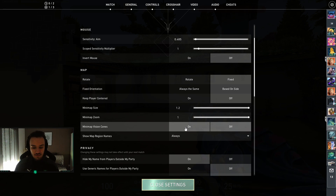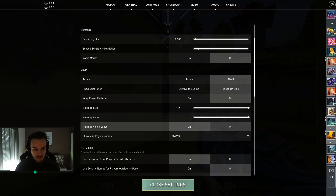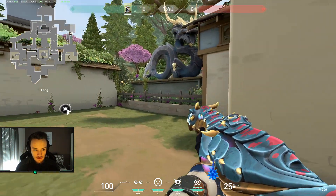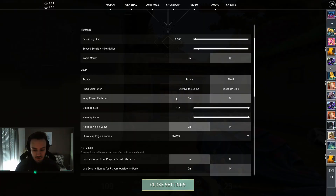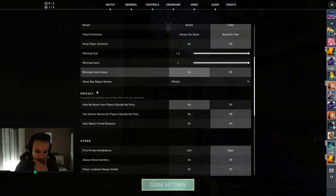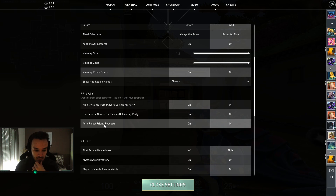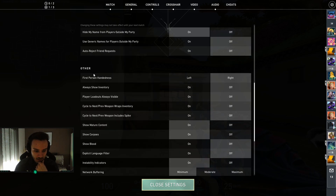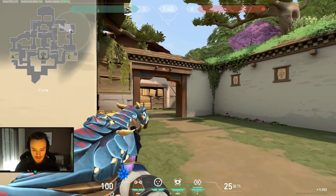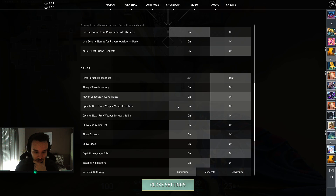Then there is the minimap vision cone — basically this shows the range where you can see on the radar. I leave it on just out of habit. Then there are some privacy settings: if you're a streamer or just don't want to be recognized during your game, you should enable those options. Auto-reject friend requests is not a problem. After that, you just have the setting for left-handed or right-handed — I play on right.